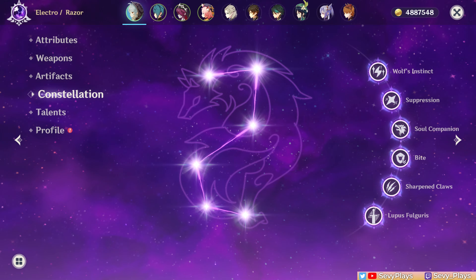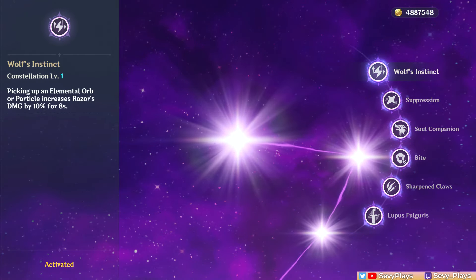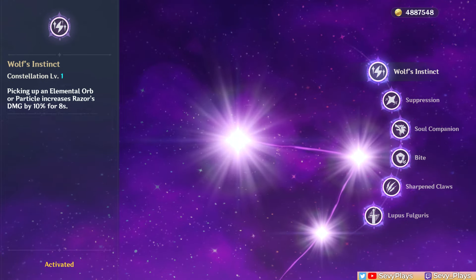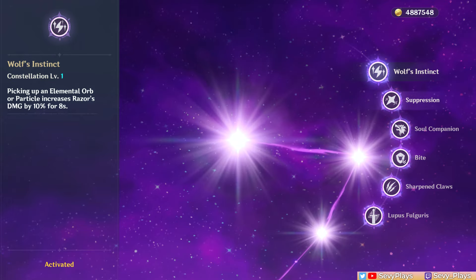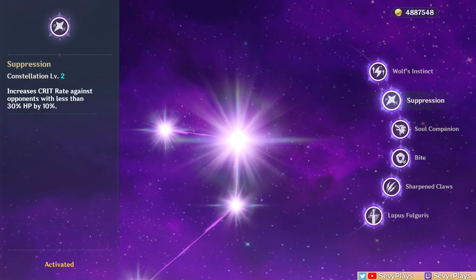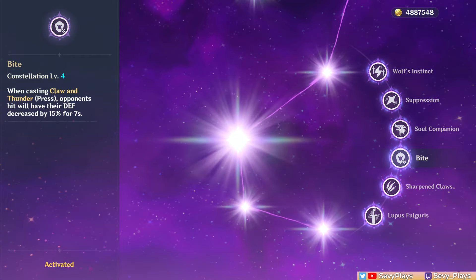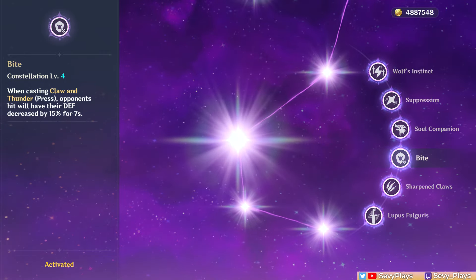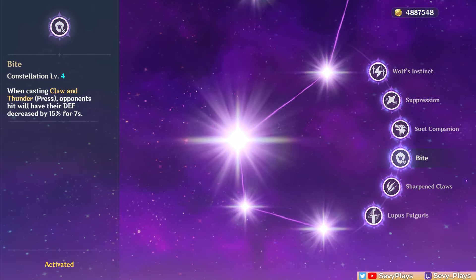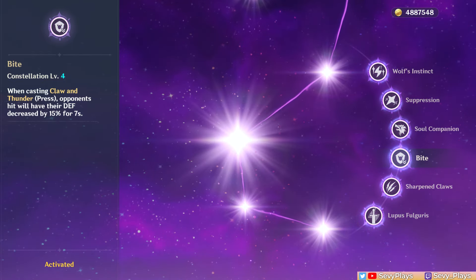Now let's take a look at Razor's constellations. While these aren't necessary to play Razor well, they do improve his DPS quite nicely. C1 gives Razor a 10% damage bonus that you can treat as always active since he'll likely pick up particles or orbs often enough to constantly refresh this effect, and it affects both his Electro and physical damage. C2 increases crit rate against enemies with 30% or lower HP, good for making Razor kill enemies faster once they're weak enough. C3 increases his burst level by 3, making the wolf deal more damage and increasing Razor's attack speed. C4 is no doubt his best constellation — using his press skill shreds the enemy's defense by 15%, which teammates can also take advantage of, and considering you should press his skill often, it will have consistent uptime. It's also another reason to open your battles with Razor's skill so your other units can already take advantage of the defense shred.